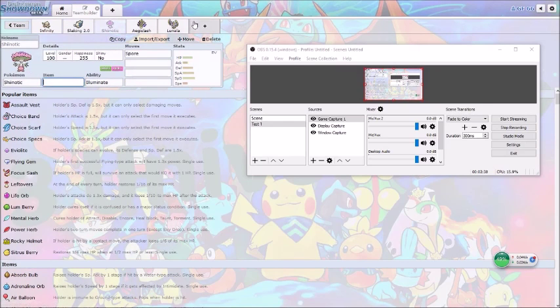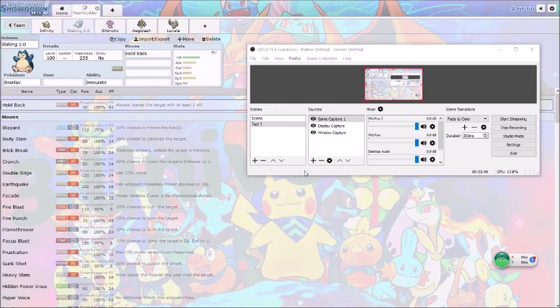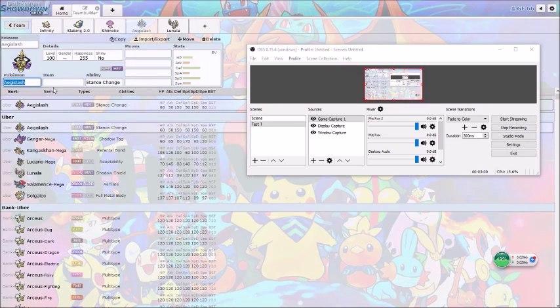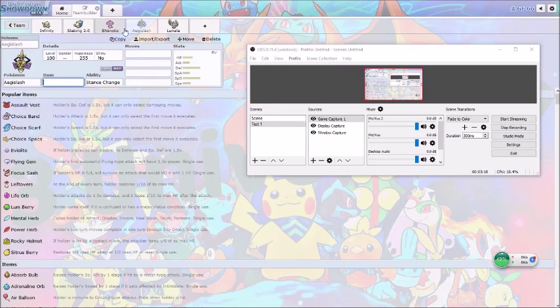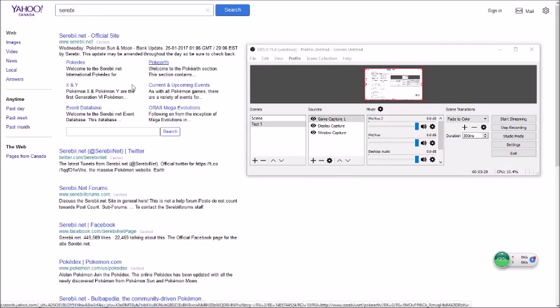Basically what you're going to want to do is first use Shiinotic — the only important move here is Hold Back. You can also use any other false swipe Pokémon, but for me I just use a Snorlax with Hold Back, which you got from the event. Now this Snorlax is going to be very useful. You're also going to want some items known as Quick Balls.